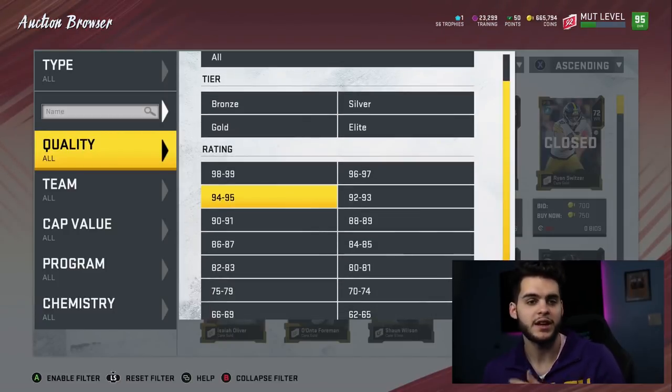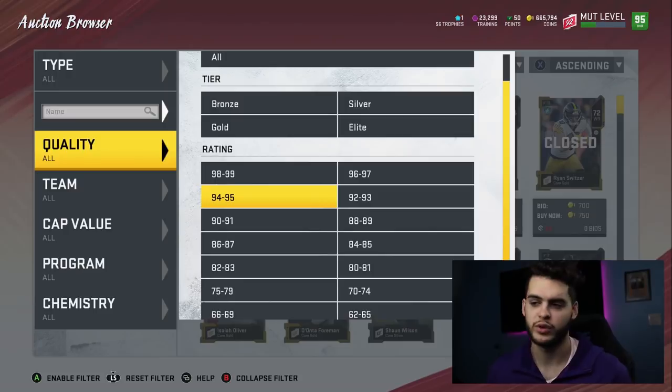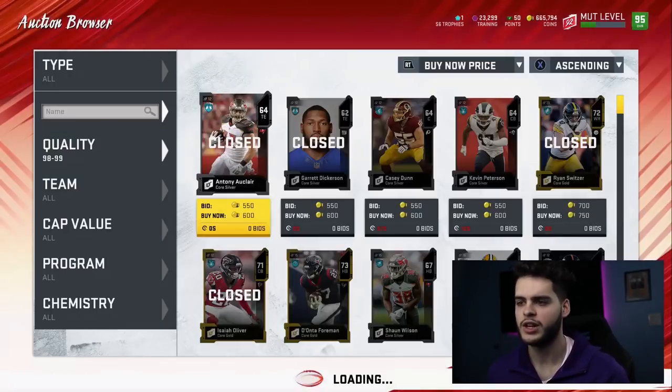I think Cunningham could be bait because I think we're going to be getting a Michael Vick in the near future — like two weeks from now — and that Vick will have human joystick and everything: dashing dead-eye, literally everything on him. Let's go check out these new Ultimate Legends.